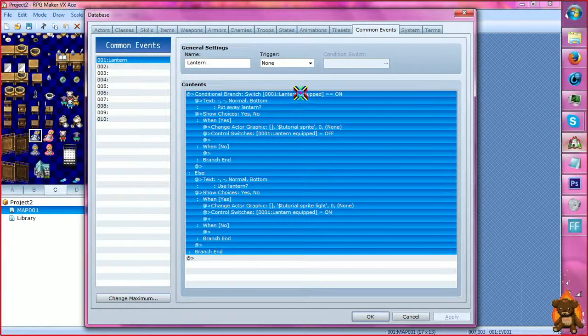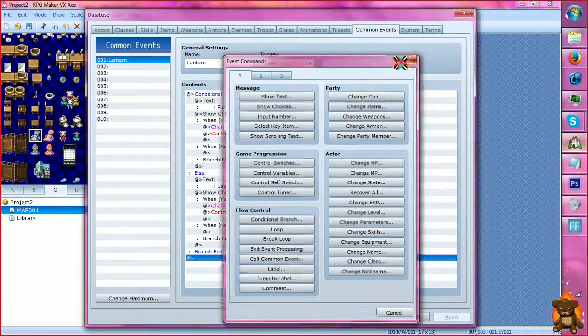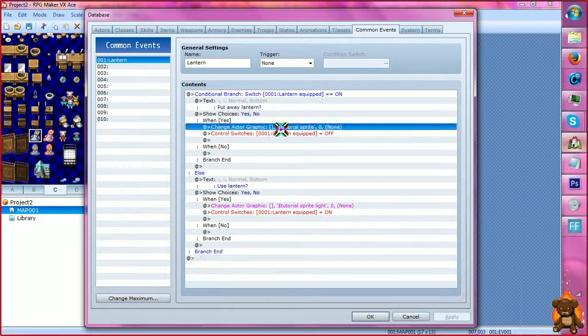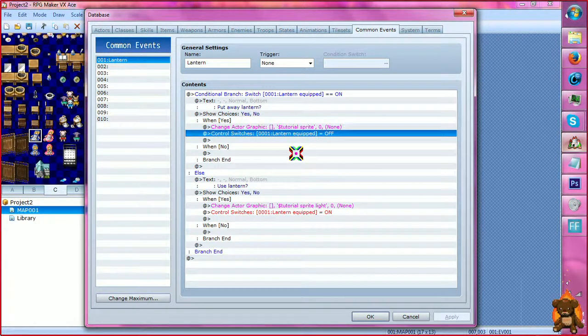I have it set up as a conditional branch, which is right here in flow control. The first condition assumes that a switch — lantern equipped — is on. So if it is on, it will ask if you want to put the lantern away. Upon yes, it will change the actor graphic to the normal one and turn the lantern equipped switch off. You only need one switch for this.